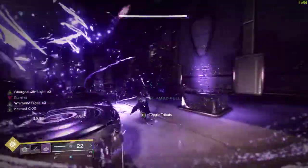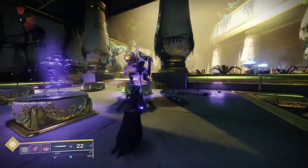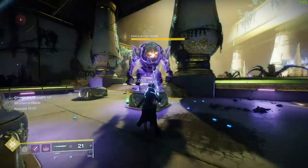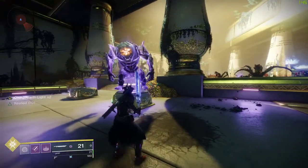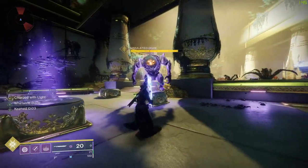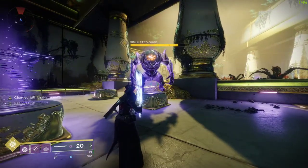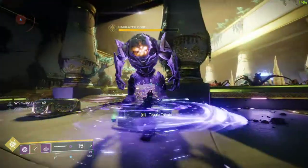I'll charge my grenade, he's full health — throw it, swing once to proc it, then right-click so I get that full damage on the whirlwind. You can see 'Lucent Blade' activating — you have five seconds per stack of Charge of Light. It is absolutely incredible for damage; it is the most damage you could possibly have right now.